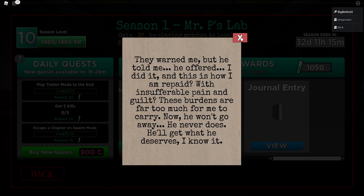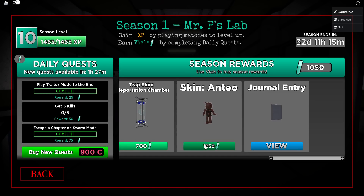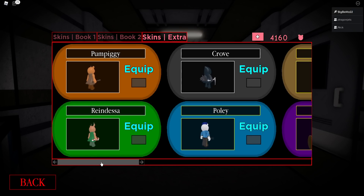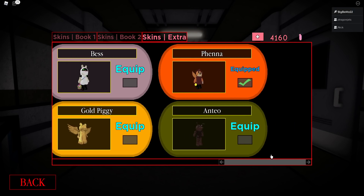I'm super excited to check out the Antio skin. I'm also going to teach you guys how to unlock the Antio skin and share some tips on how to do so if you don't really want to spend a lot of Piggy coins — however, spending Piggy coins will help you get it quicker. There's the Antio skin right here over in the extras.